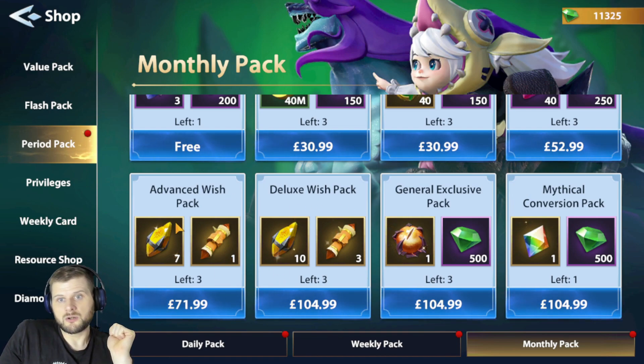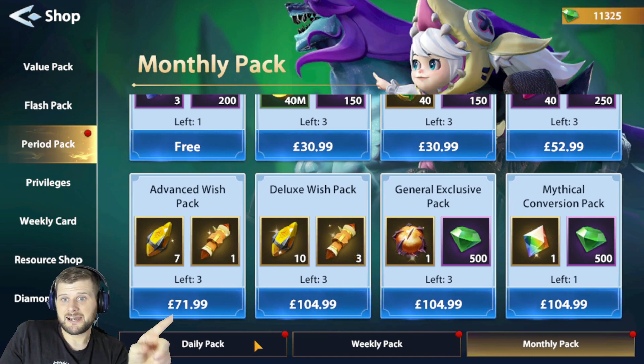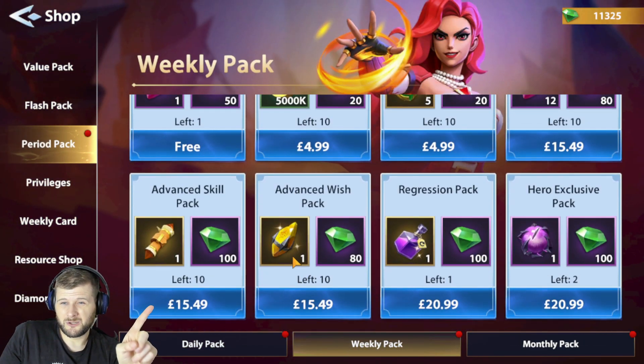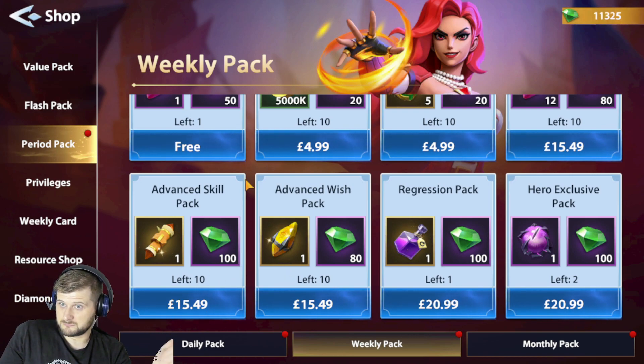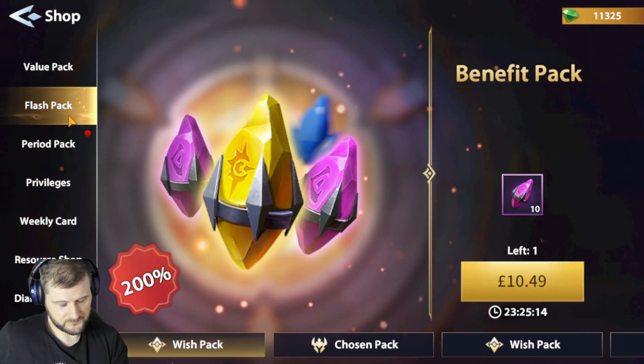You could argue for the Advanced Wish Pack, but it isn't quite as good a rate as the Deluxe Wish Pack. The Deluxe is 10 to 3 versus 7 to 1, giving you three more wishes and two more scrolls for a bit more. Compare that to the Weekly Pack where one wish costs 15 pounds and one scroll costs 15 pounds — the Deluxe Wish Pack represents a much better saving if you're willing to spend that kind of money.